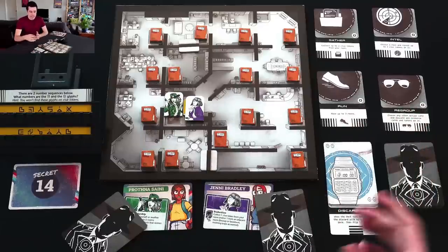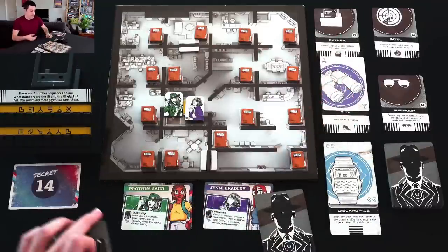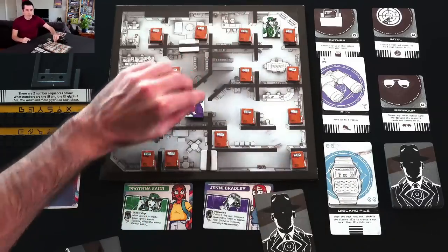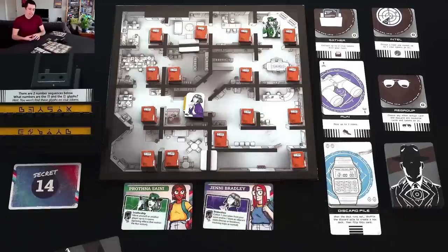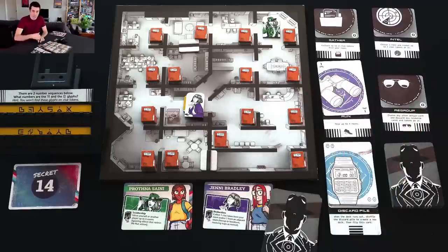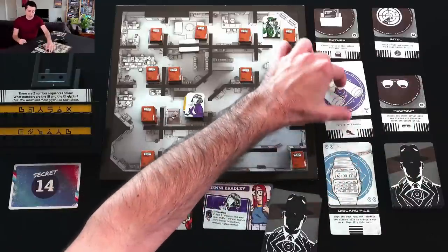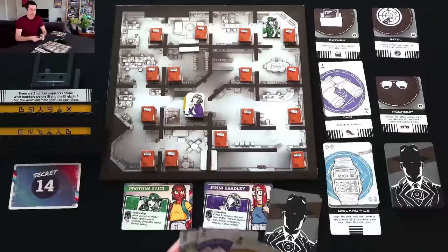The four main actions are: run - move up to three rooms; intel - choose any room and look at the top two clue tokens; gather - collect up to two clue tokens from your room; and regroup - take all cards from an action pile and put them in the discard pile. This regroup action becomes useful when a pile gets too high-numbered to play onto, freeing it up for lower cards.